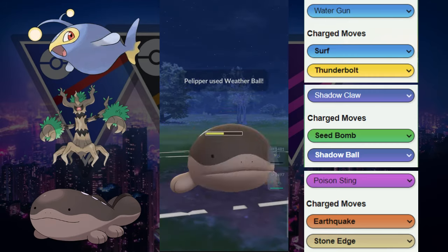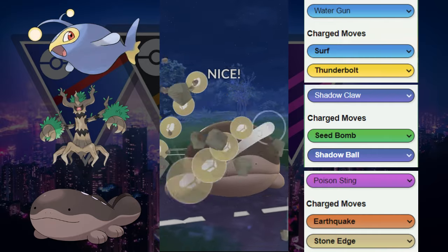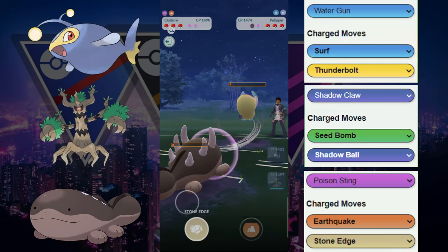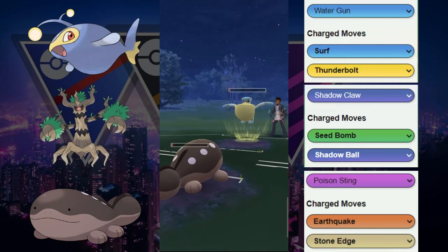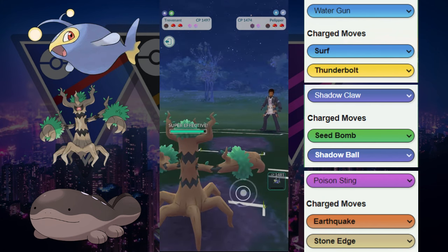One Stone Edge goes off right here — does huge damage. We're trying to race to another one. They decide to swap, and that's fine — we're going to let that go. Now we can safely come in with our Trevenant, getting a one fast move advantage. Let's see if it's going to be able to carry us in the back.